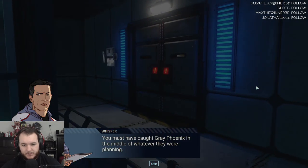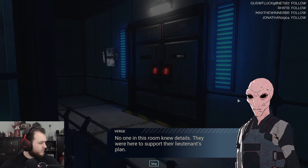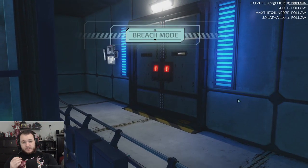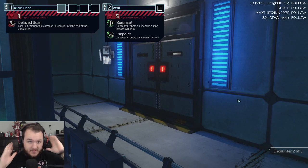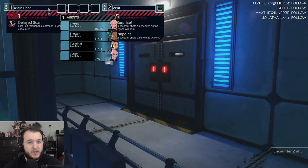You must have caught Gray Phoenix in the middle of whatever they were planning. No one in this room knew details — they were here to support their lieutenant's plan. Reach mode. Let's see. Vent — I don't think I have anybody yet. Nobody can get through the vent. Yet.